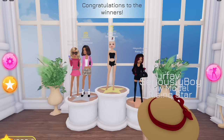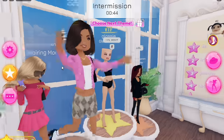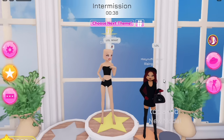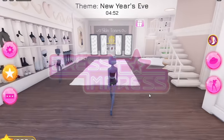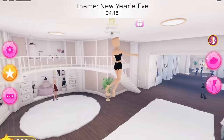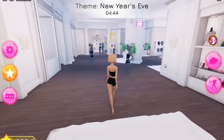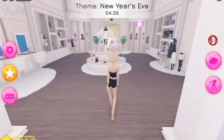I was busy talking so I didn't dress up, and for some reason they voted me and made me win. We are going to wait for the next round and start. I had to join a new server, but we are in a round and the theme is New Year's Eve. We have to kind of go for a party outfit, and I think this should be pretty easy. This doesn't really rely on certain colours.